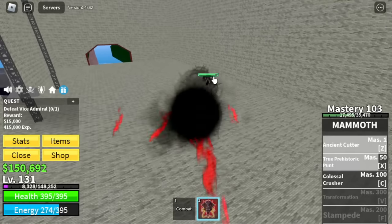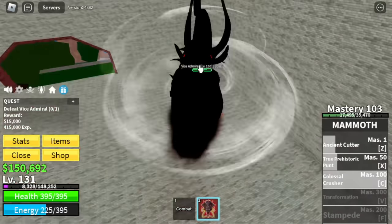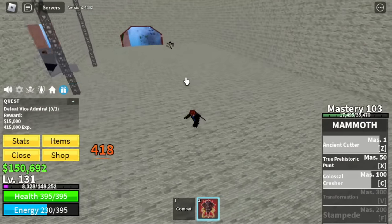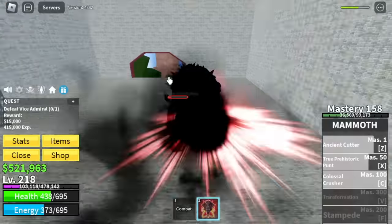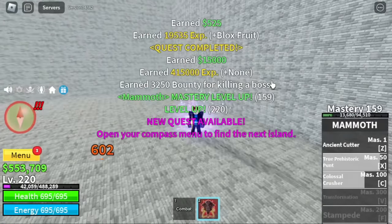Go straight to the Vice Admiral. We've already unlocked three skills — one skill to go before we transform. Make sure to watch this video until the second C because that's the time we will be unlocking the transformation. Do server hop here until 220 — that is the fastest way.